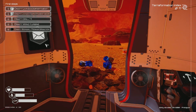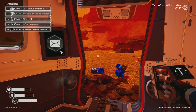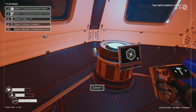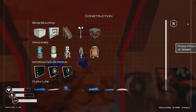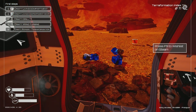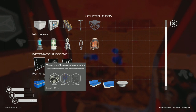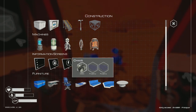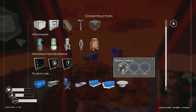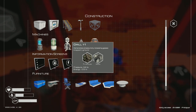Now we can build stuff — I don't know how yet. There's an option to drill, craft a wind turbine, or craft a terraformation screen. Interesting. Looking at the build menu — to build the terraformation screen I need cobalt and silicon. I wasted all my silicon earlier. There's also a desktop, chair, and bed — need fabric for the bed.